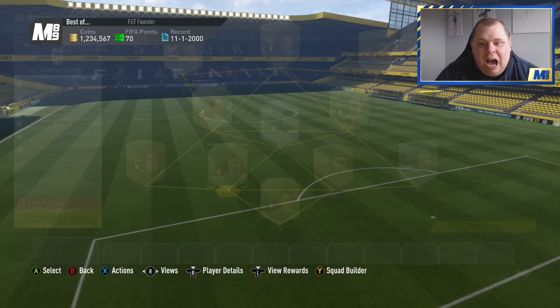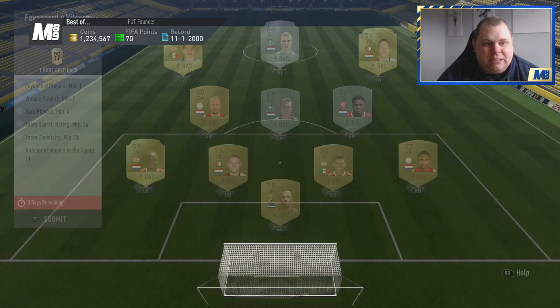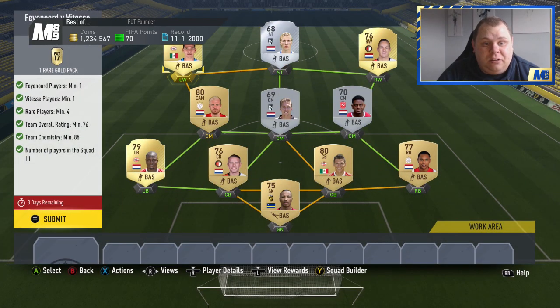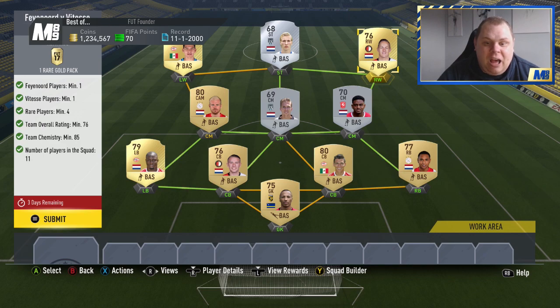We'll go ahead and submit that and move on to the next - it's the exact same prize, Fianod versus Bates, one rare gold pack. Same kind of concept, we have four rare players - we went Willems, a silver striker Vermage, Lozano, and Toonstra I mean I should know that I've packed them that many times. Glarsen is in midfield, and again we've just went with a couple of silvers. The rating is only a 76 so it isn't too bad.